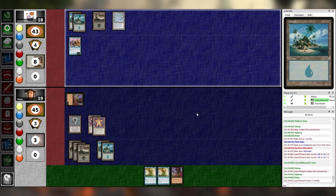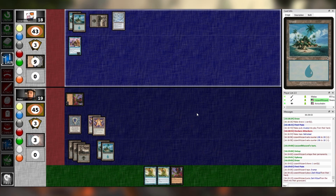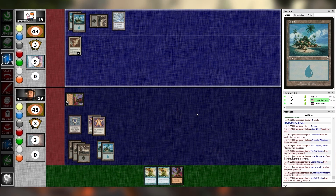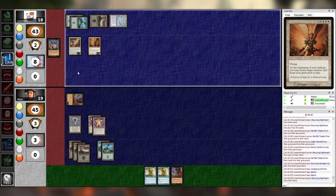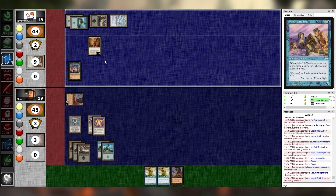I do the whole step. Swamp, Dark Ritual. Three — Nightmare. Sack the Traitor, Nightmare to hand. You put the Merfolk Traders into your hand on accident. Karmic Guide enters — Raya Dawnbringer. Do I get greedy here? Fuck it. One, two, three — I cast Recurring Nightmare hardcast. I'm going to sacrifice Karmic Guide to get Goblin Marshall — making two 1/1s.